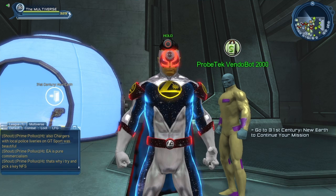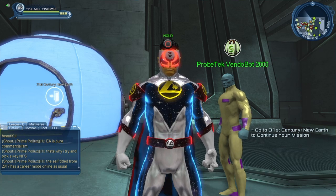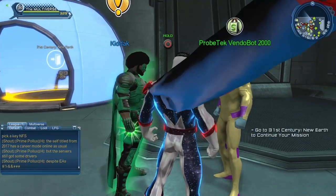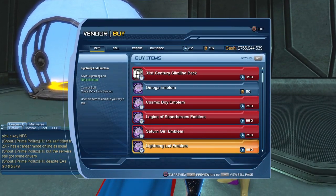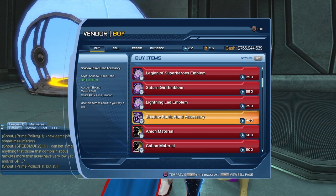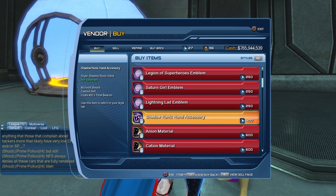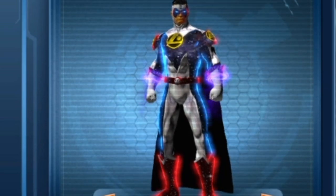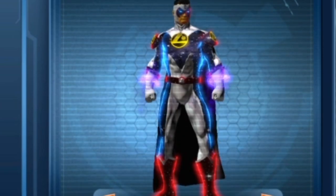Last but not least, there's the Probetech Vendobot 2000. Right now everyone has access to this vendor and the currency needed to purchase from it. But in about two weeks, when we get the new DLC, you will need combat rating 310 to get the currency from the Legion Bounties. The first accessory from this vendor is the Shadow Runic Hand, which costs 400 Time Beacons — the currency you get playing the Legion Bounties. Sadly I haven't purchased it yet so I can only show it here. We already had some Runic Hand accessories before as Auras, and now we also have it as an accessory.